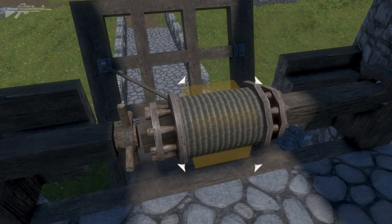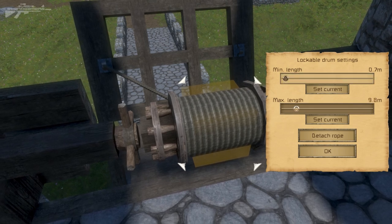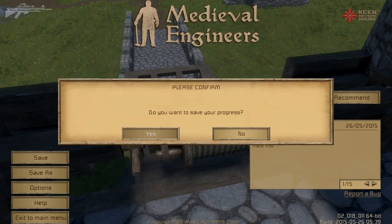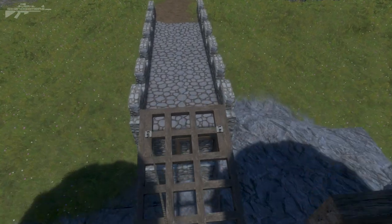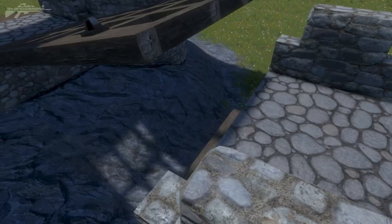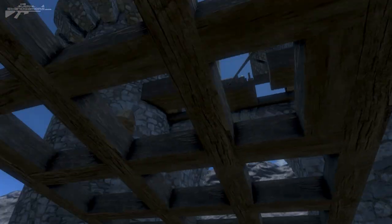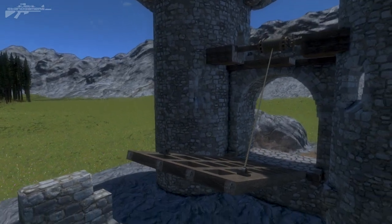Once you disengage, it drops to that set height rather than swinging all the way to the bottom. You can change it — say seven meters of rope — and it drops precisely to where seven meters reaches, without snapping off like it would without this feature. I can't wait to see what you guys do with this. See you next time!